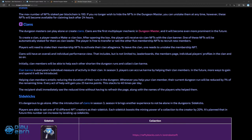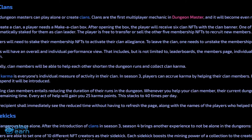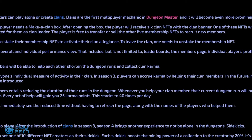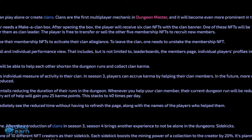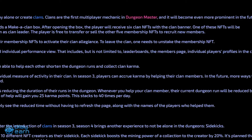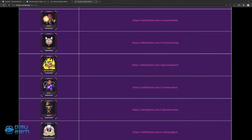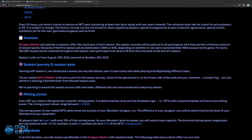To create a clan, a player needs a make-a-clan box. After opening the box, the player receives six clan NFTs with the clan banner. One of these NFTs will be automatically staked for them as clan leader. The player is free to transfer or sell the other five membership NFTs to recruit new members. Players must stake their membership NFTs to activate their clan allegiance. Clan members can reduce the duration of other clan members' dungeon runs by helping them out. The game also features sidekicks players can equip to boost their mining power. The game operates in seasons, and the best miner at the end of each season is rewarded. It is currently in Season 6 until November 30th.